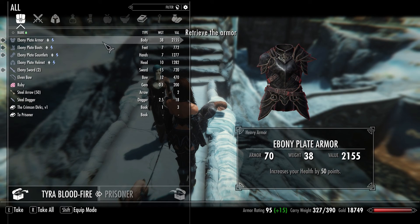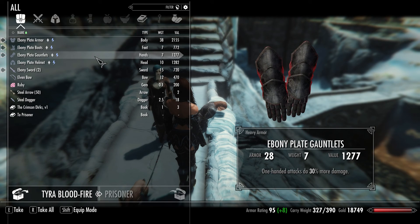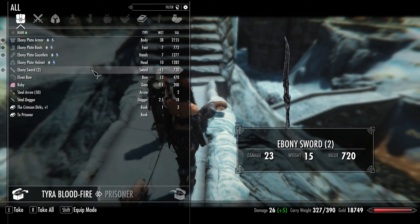Let's see what our reward is. Here's the armor: increases health by 50 — not bad. Stamina regenerates 50% faster, one-hand attacks do 30% more damage, and heavy armor skill increased by 20 — not bad. We also get two ebony swords; they are not enchanted, which I don't mind at all.